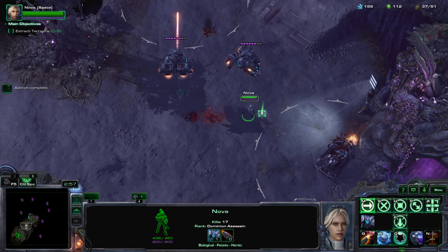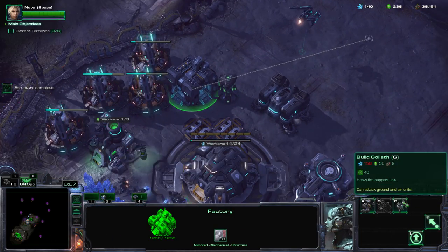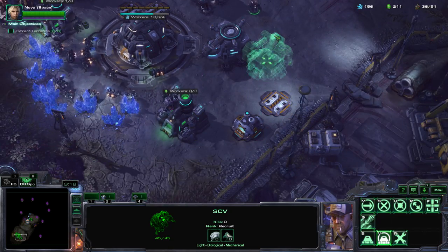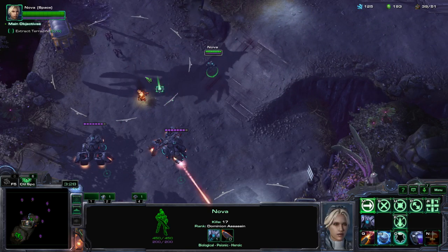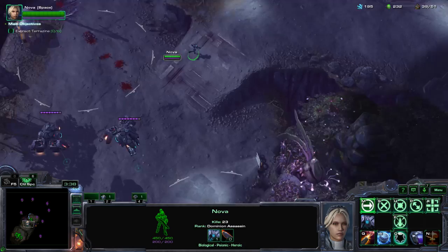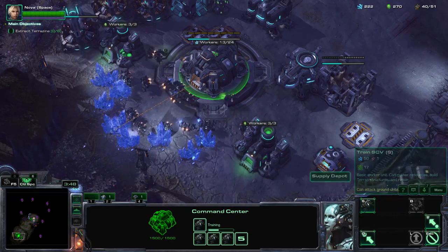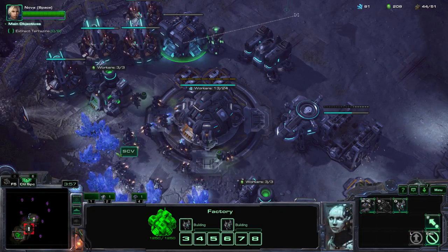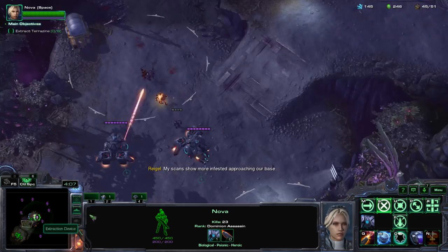I would give anything to have double SCVs to help me get resources faster — it takes forever to establish your economy. I hate it so much. The reason I put the liberators here is because for some reason they start sending a bunch of guys over in this area. We're going to need an additional factory. We're going to work on collecting — yeah, see, they start doing an attack on your base. These guys just gather and attack. I think we're pretty much good as soon as they stop bringing a ton of units.